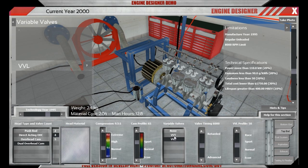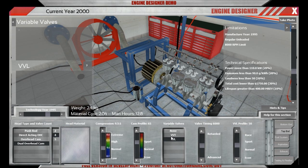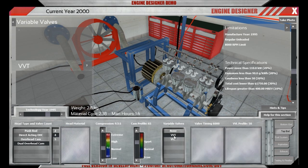We're going to build a sports car, so we'll go for variable valve timing instead. With variable valve timing and a cam profile of 65, that should do the job.